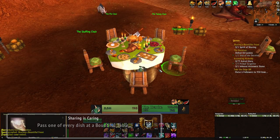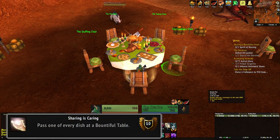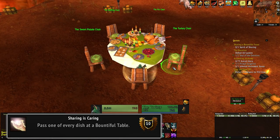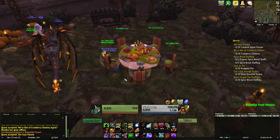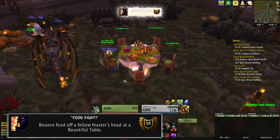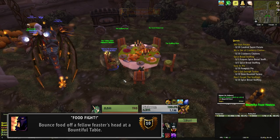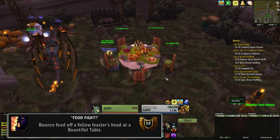The Sharing is Caring achievement requires you to sit in each chair at a bountiful table and pass your food to another person or chair. Pass each type of food and the achievement is yours. Food Fight is kind of the same thing, except you need to pass your food to a player who already has your food — pass it to them twice in a row and it will bounce off their plate and right into their face.